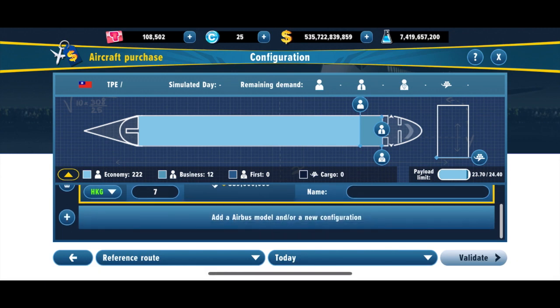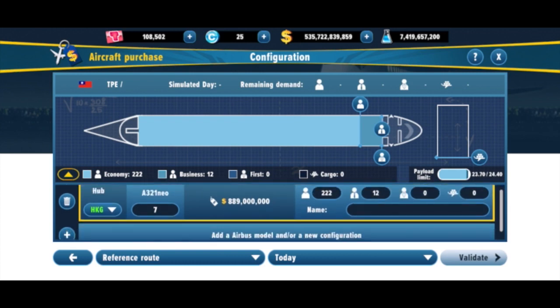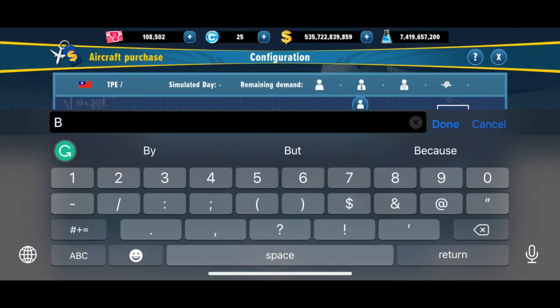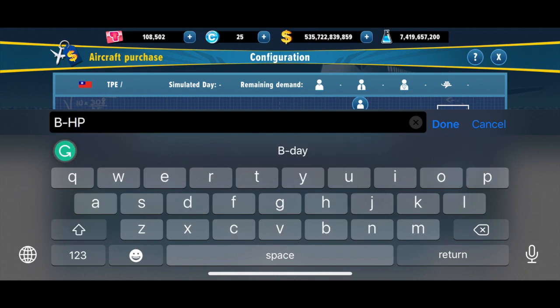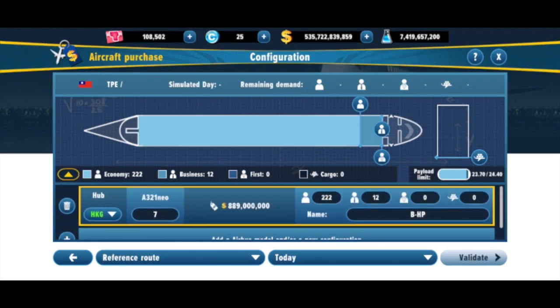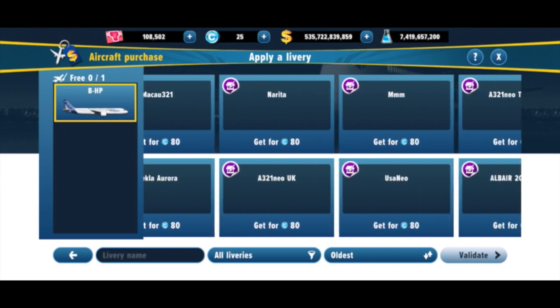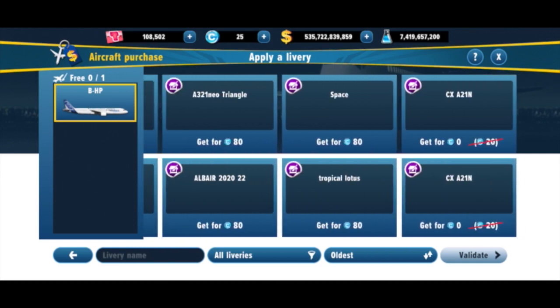I would like to say that this new configurations setup feature is great. If you have owned one type of aircraft but want different configurations, you can add different styles to create your own configurations for your aircraft.